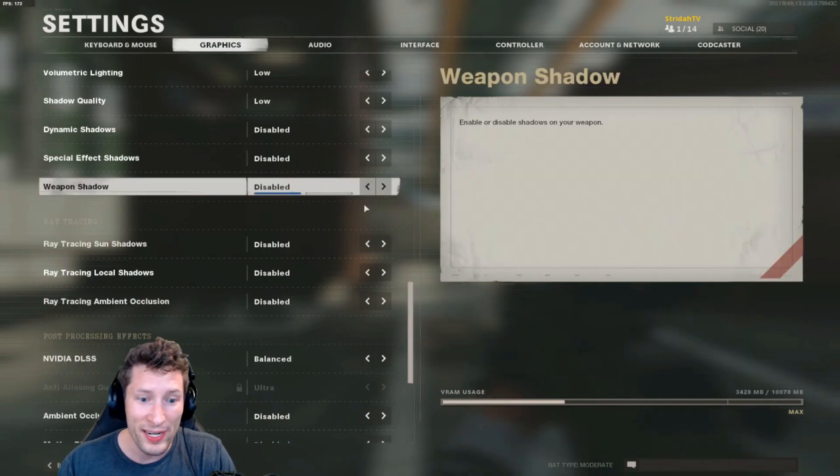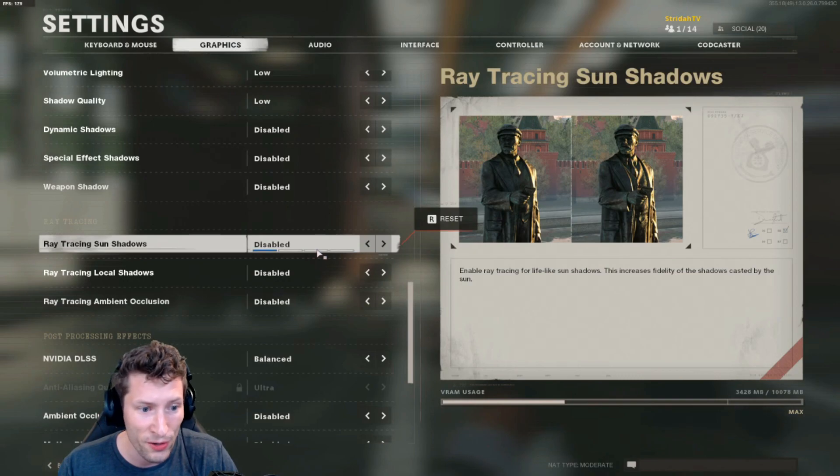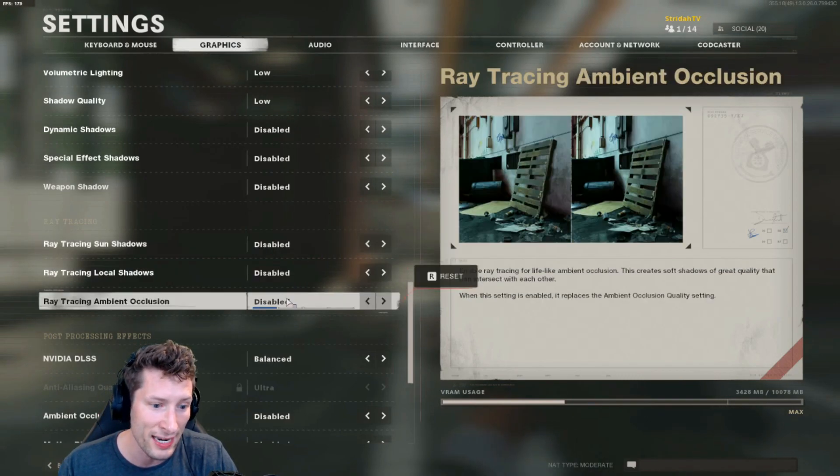If you have a ray tracing enabled card, you want to disable all of this stuff — it will absolutely kill your FPS. So: disabled, disabled, and disabled.